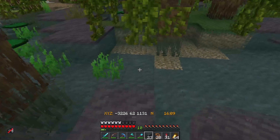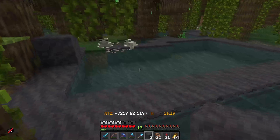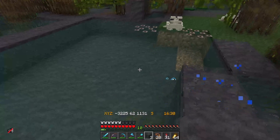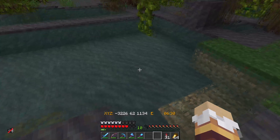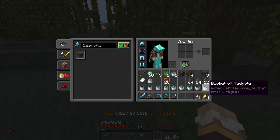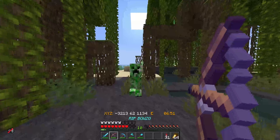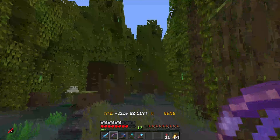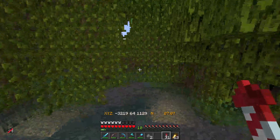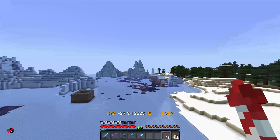I can breed them again and just AFK and wait for all the tadpoles to spawn. I'll make a little ring so they can't actually escape. Oh they laid the other ones instantly. Finally the two frog spawns hatched and I got nine tadpoles — I got really lucky. I exactly needed nine because I need three of each kind. I'm at my base right now and I decided to start with the cold variant of frogs because I have a cold biome right here. I made a little box and put three tadpoles in and now we're just going to wait.